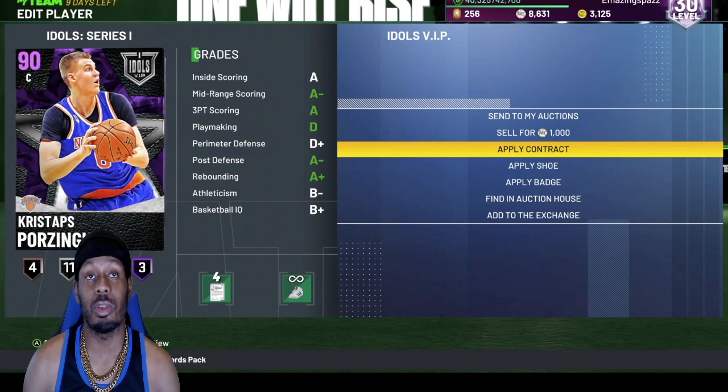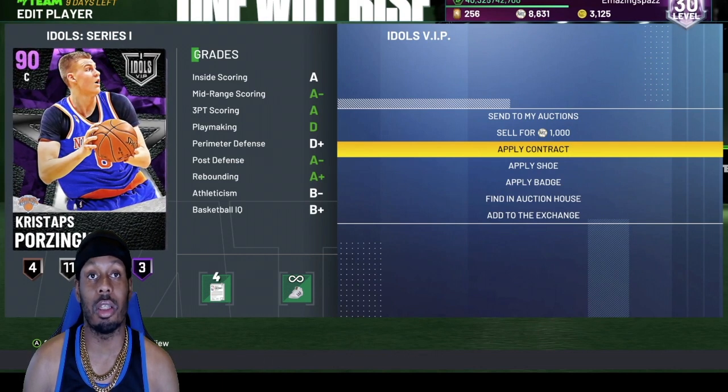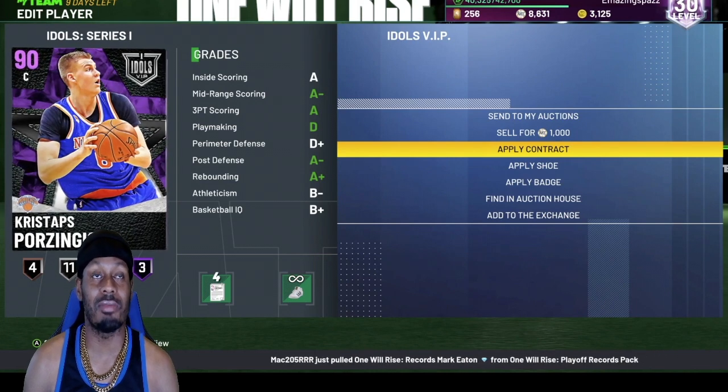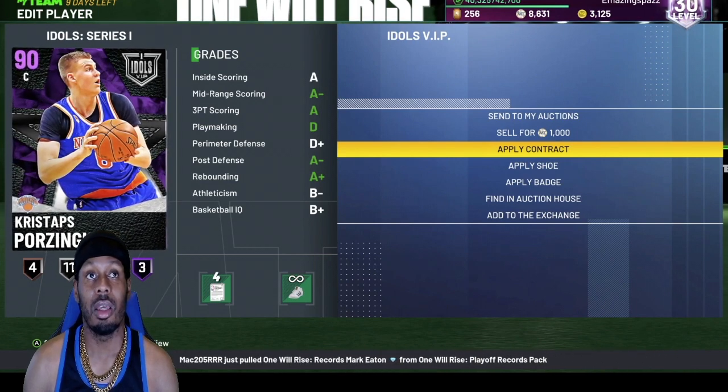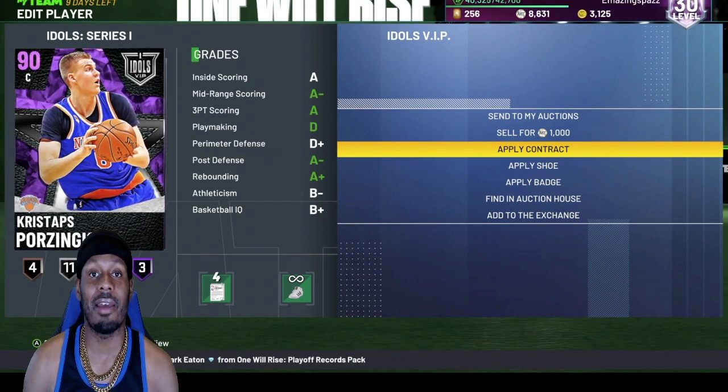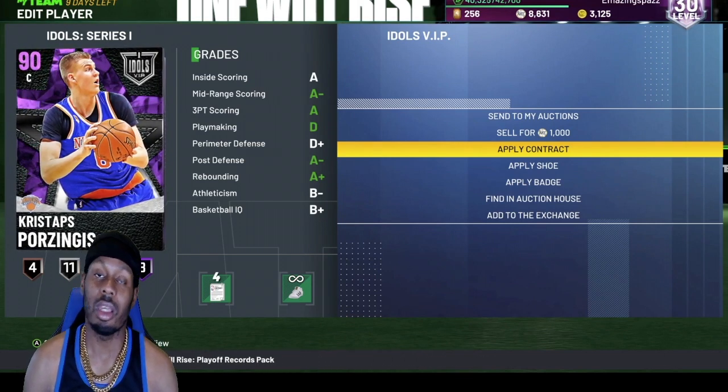I thought Dirk Nowitzki was going to be a better card, but this card is still better by far. He could pick and pop for threes, he got speed, he got IQ, his mid-range is money, his three-point is money, his post-defense is money. This card is a must-have and is definitely top 10 in 2K21.